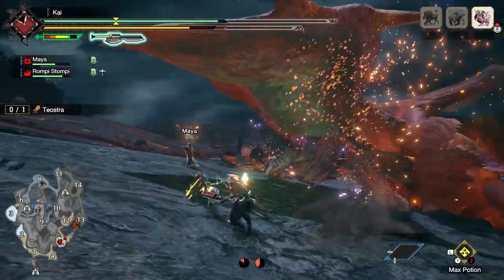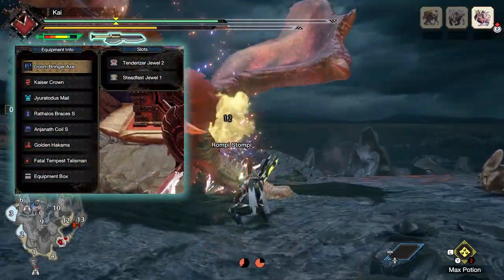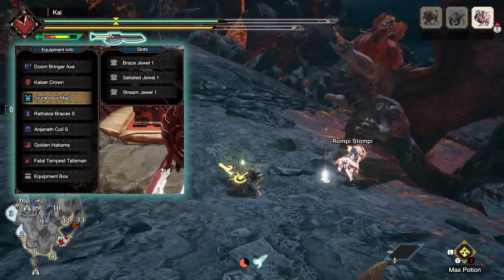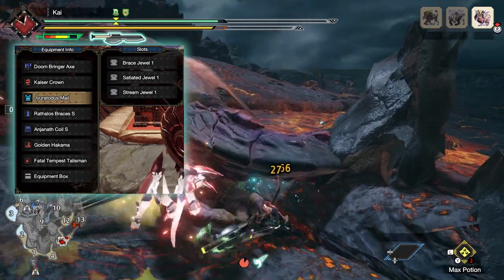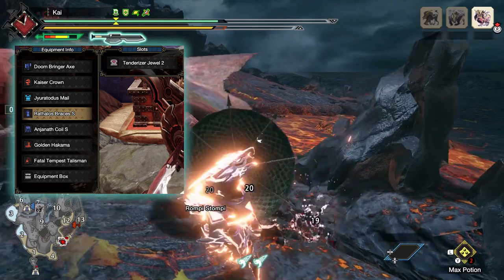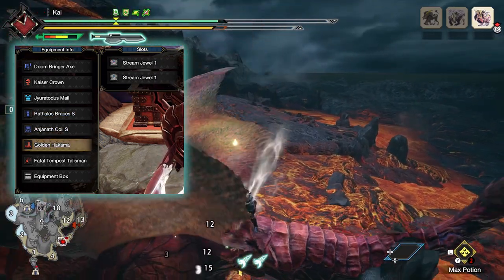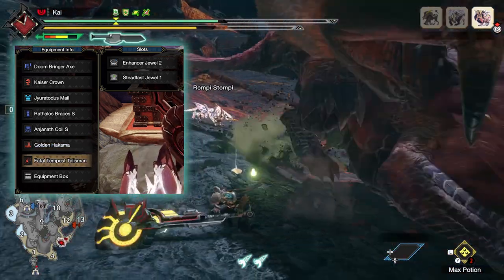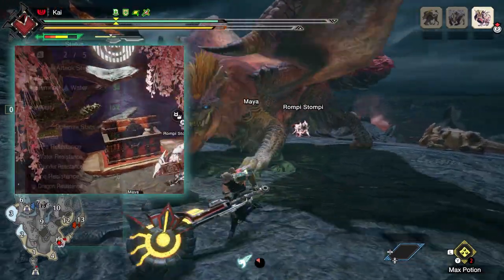With this build and the Almadron Switch Axe I've gone for Element Exploit. When it comes to the decorations, you've got a few to play around with and some are pretty optional. I've gone for Tenderizer Jaws to max out Weakness Exploit, a Steadfast Jaws to max out Stun Resistance, Brace Jaws for a point in Flinch Free, a Sated Jaws which is completely optional for a point in the Free Meal skill, Stream Jaws to max out Water Attack — replacing these with matching element jaws if using a different element — and finally an Enhancer Jaws to max out Power Prolonger.